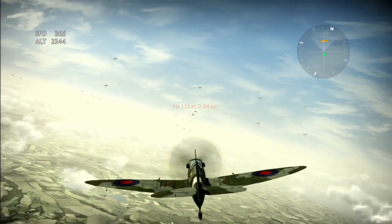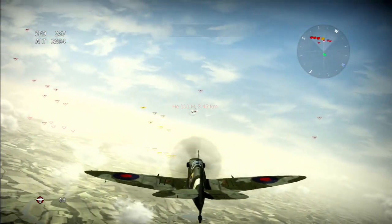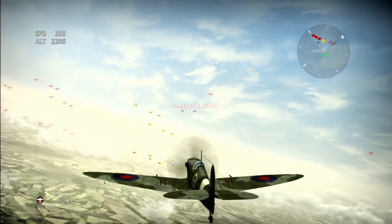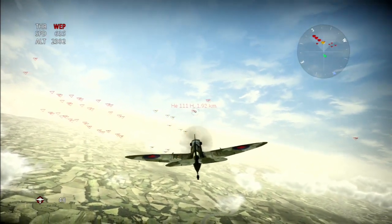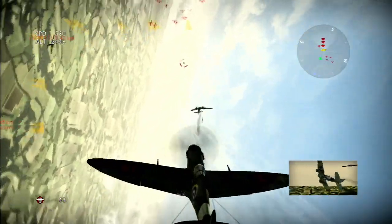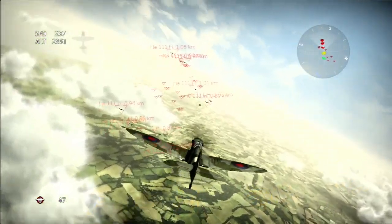Do you know why aiming down sights was invented? Kind of fun shooting this machine gun. The reason aim down sights was created is that the first first-person shooters like Doom, Wolfenstein, and even Half-Life had no aiming down sights — you just ran around and shot hip-shot. When you're playing a shooter on a console... oh, I think we got one — sorry, I keep starting my sentence but I'm in this crazy dogfight.